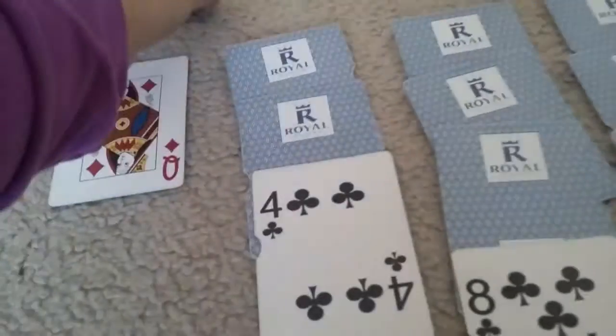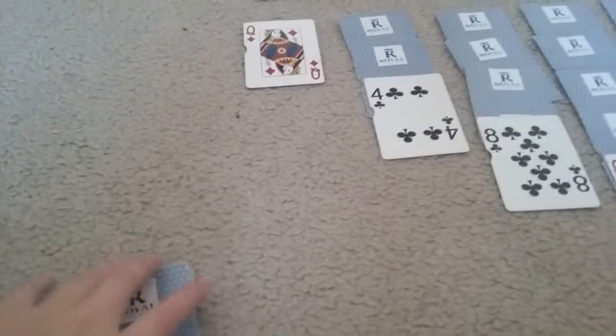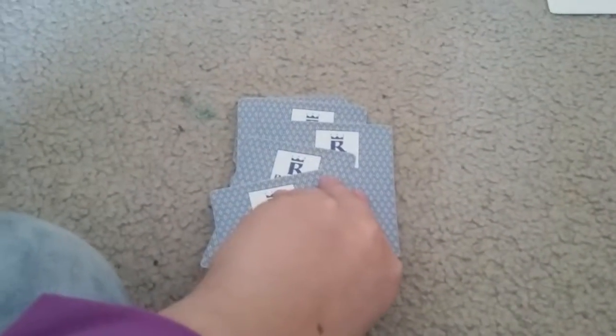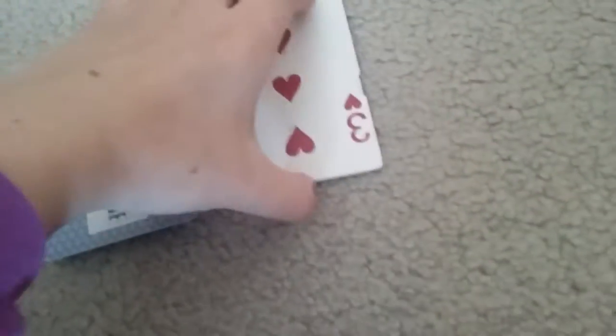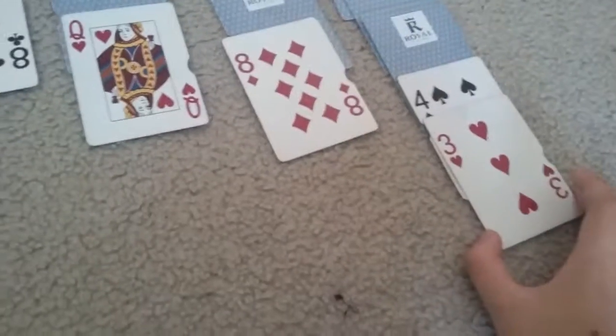This two can go right here. When you see an empty spot, just so you know, a king can go into the empty spot. And now if you can't do any moves, what you can do is you can take the top three cards from the pile, flip them over, and you get a card. Now you can use that three — it can go either here on this four or it can go over here on this four, whichever one you want, if there is a black four there.